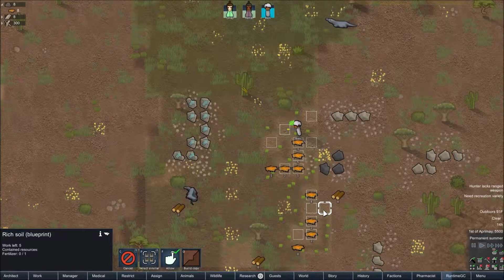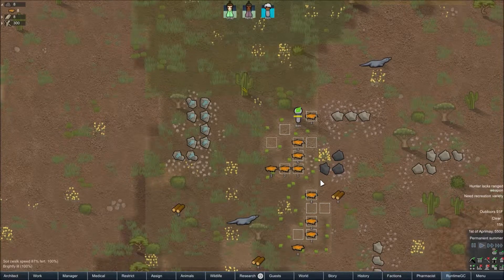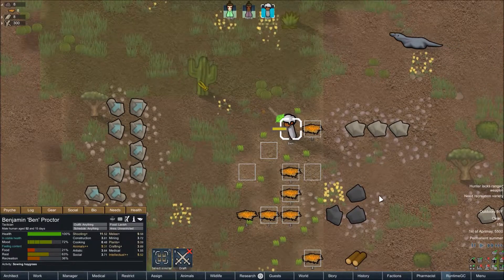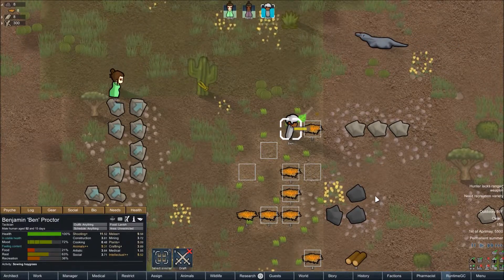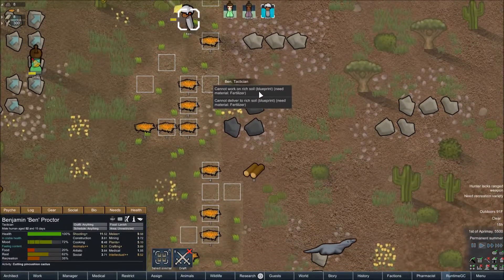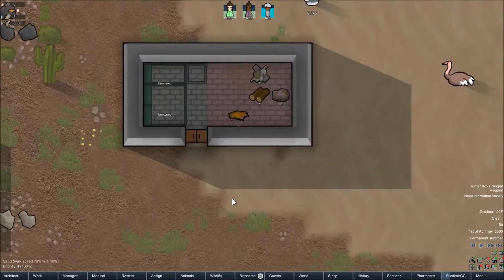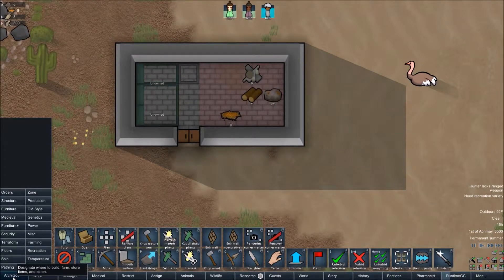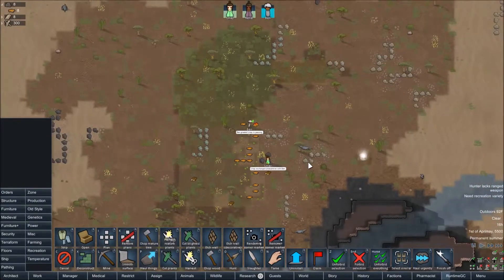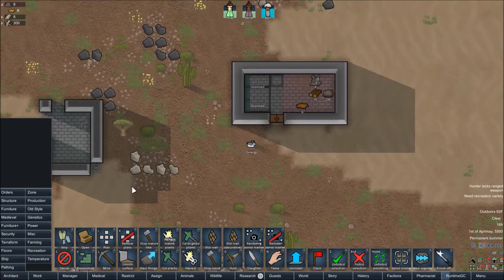What are all these things? Rich soil blueprint? Why is the soil no longer being rich? Are you deleting our rich soil? Are you gonna make new rich soil? 'Cannot work on rich soil blueprint - need materials. Fertilizer.' So that's something we gotta worry about now apparently. I was like, oh good, we have rich soil in here, and now apparently planting stuff on it is making it no longer rich. I don't know what's happening to our soil. That's what I get for using a new mod - should've stuck with the old one.